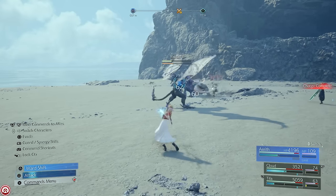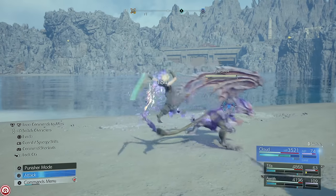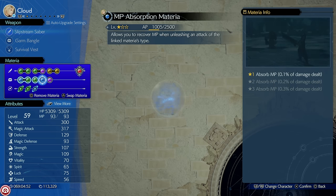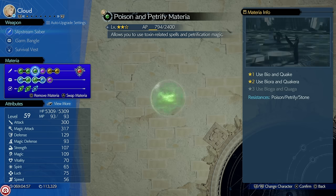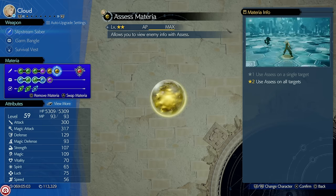First thing you'll want to do is get the first strike materia. When leveled up to level three, the max, you'll get a full AT bar at the beginning of your battle. You might be asking how to get this — simply go over to where Chadley is anywhere in the world and complete the grasslands battle intel. Defeat the enemies there and you'll get the materia. Attach it to Cloud. Note: you do not need it connected to any other materia, as all the AP we're going to be getting will go towards all materia attached to your characters.